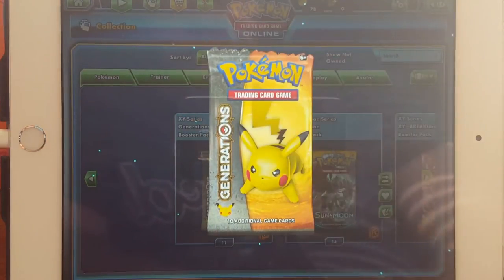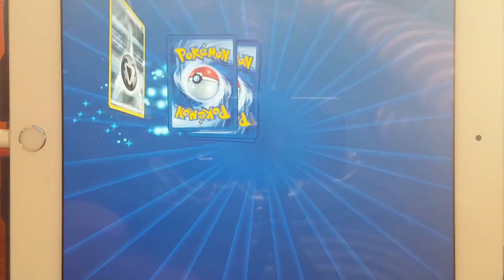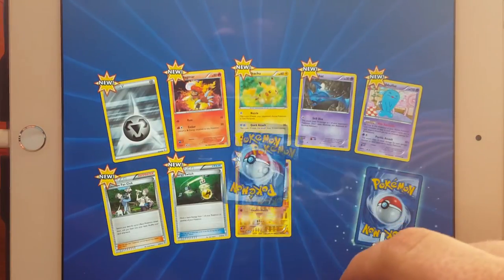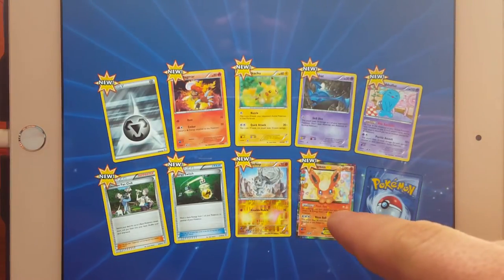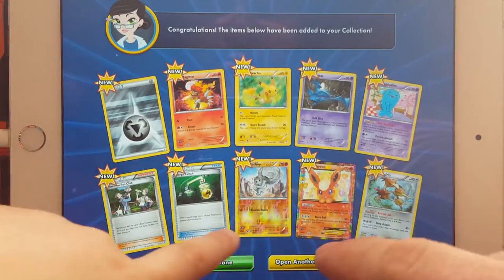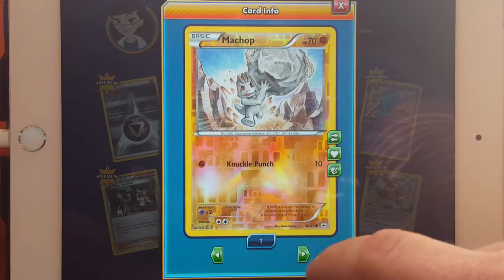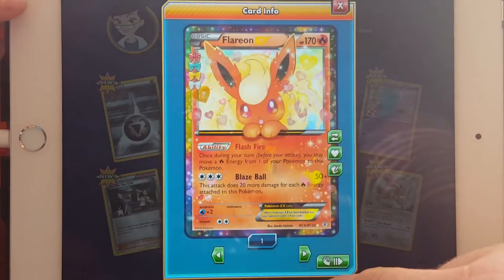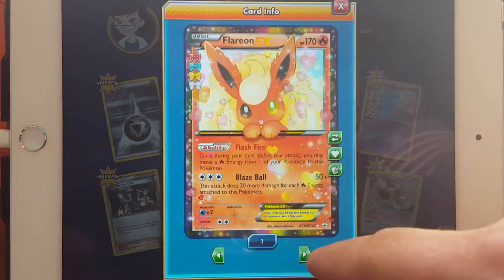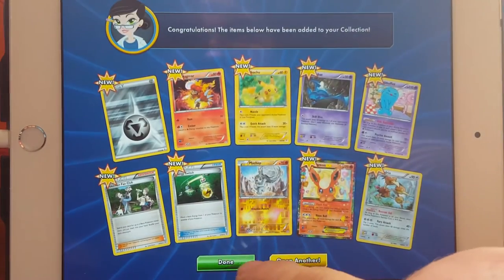Here we go — Generations. That one loaded a little faster. Flareon EX! And then — that's cool. Look at that reverse effect. That's cool too because you look at the rainbow effect going around in the background, and the other one doesn't do one.